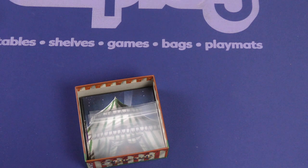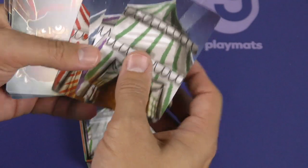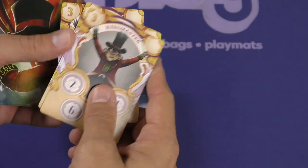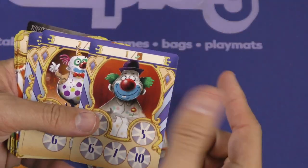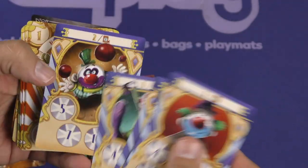Let's open these up. Just by looking at it, I think I'm going to like the artwork on these. Let's open this up here. Let's take a look at the backs of them. The different backs — these seem to be probably by player. Different ringmasters, different values down here.